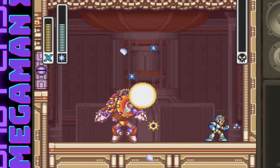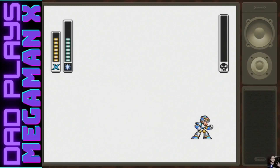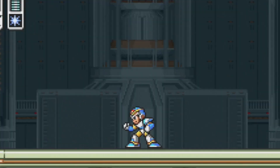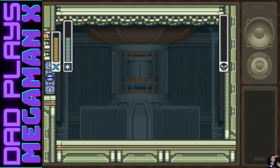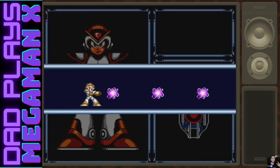So what's the bird? I'm not sure what the bird is actually, but he does have a weakness. What power do you think we'll get? I guess - I don't know - you get Electric Spark! Nice, nice, nice!